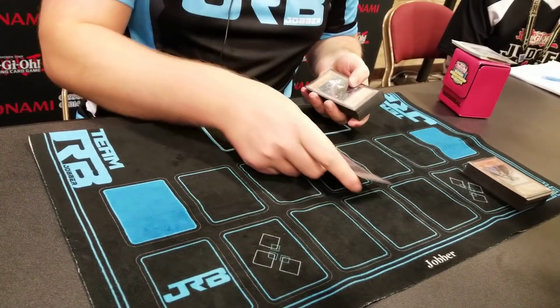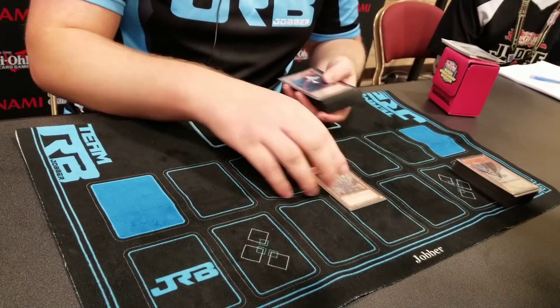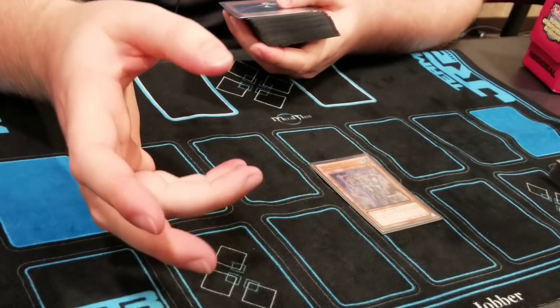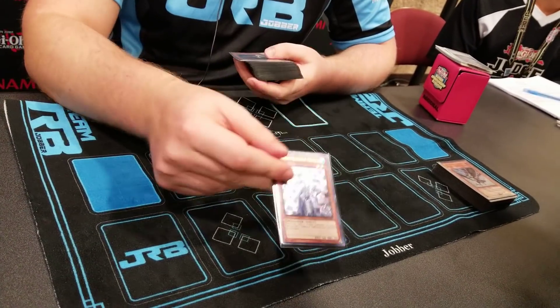Do you want to get to the deck profile first, or shoutouts first? We'll do the deck profile first. Alright, so starting off with the monsters, I played one Blue Boy. This is the primary normal summon in the deck — it searches for Secrets or Knowledge, and it kind of gets the engine rolling. It's a really good starter.